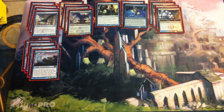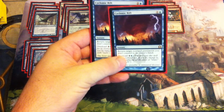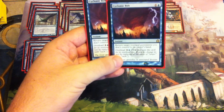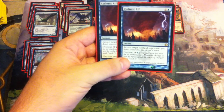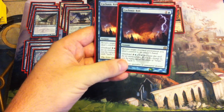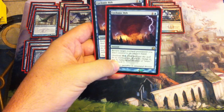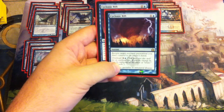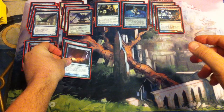Still at two, we've got two copies of Cyclonic Rift. One generic, one blue, instant speed — return target non-land permanent you don't control to its owner's hand. You can also overload it for six generic and one blue, and it returns all non-land permanents to their owner's hand. If you get to late game and they've got a board full of stuff, you can just cast it with overload and you should probably win from there. Two of those.